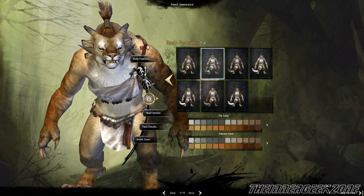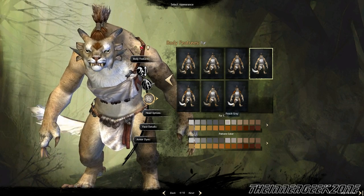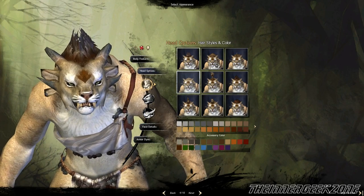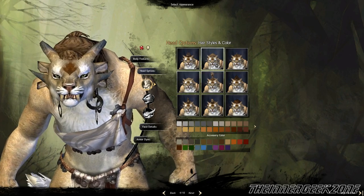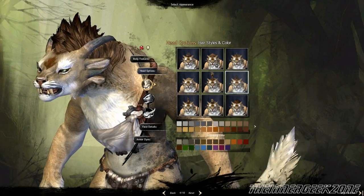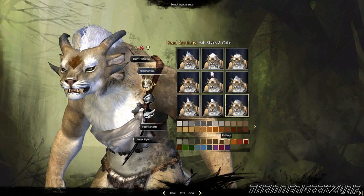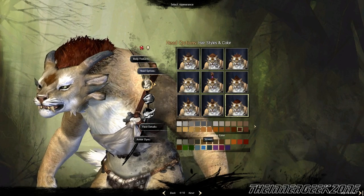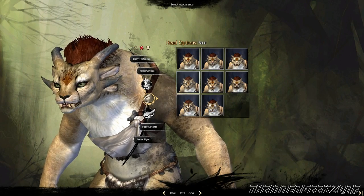There are several different options to choose from and a lot of ability to create your own personalized-looking character. Getting into the head options, the hairstyles actually have some different options here. You can have none at all or some of the different female options, which are quite different than the male options. Which is quite nice — it's not just a feminized version of the male Charr. They have their own unique looks and styles, so while there are some similarities, there are more than enough differences to really make the female Charr their own separate entity.